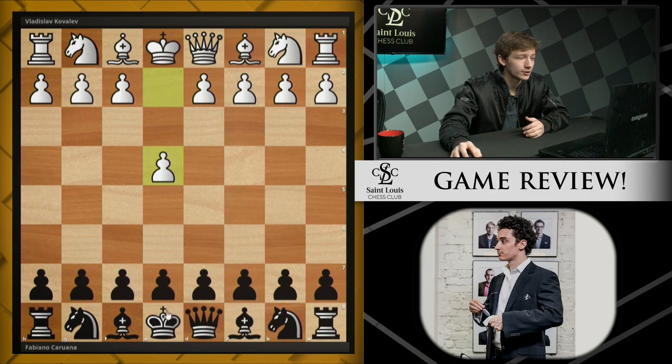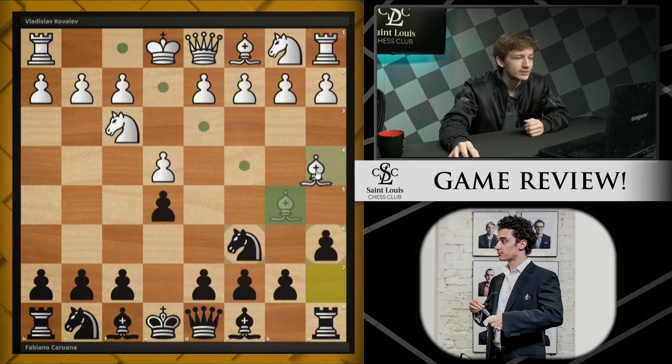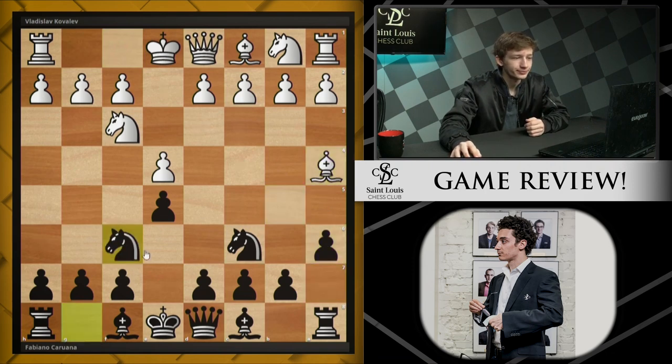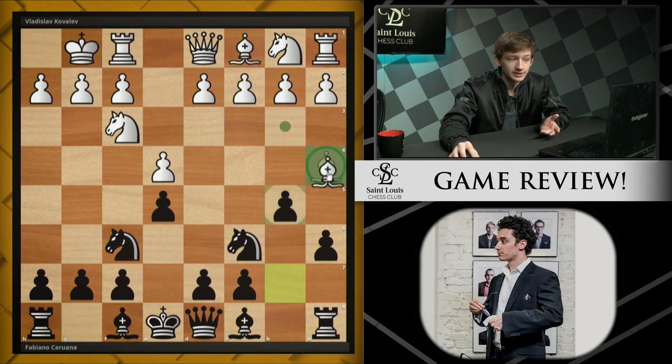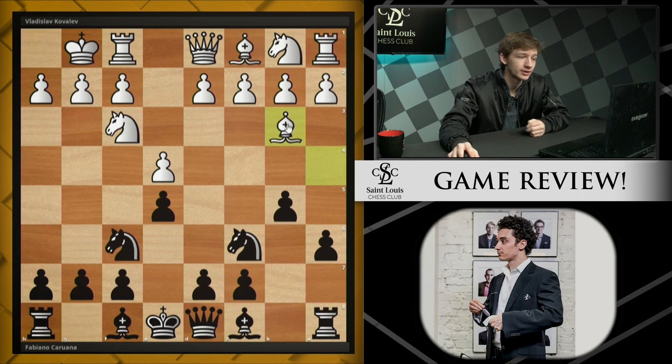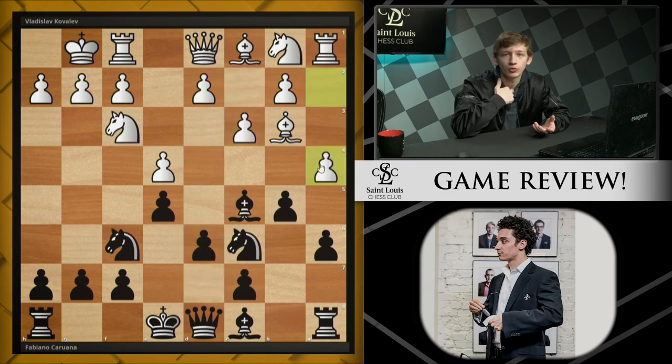In this game, we saw e4, e5, Nf3, Nc6, Bb5, a6 — the main line of the Ruy Lopez. This bishop comes to a4, Nf6, white gets castled, black plays b5 hitting this bishop, forcing it back to b3. I'm sure most of you have seen this position before. Fabi chooses Bc5 in this case, white plays c3. Of course, white's going to expand in the center. Black plays d6, white plays a4. And this is a common idea in the Ruy, which I'll cover very briefly for those unfamiliar.